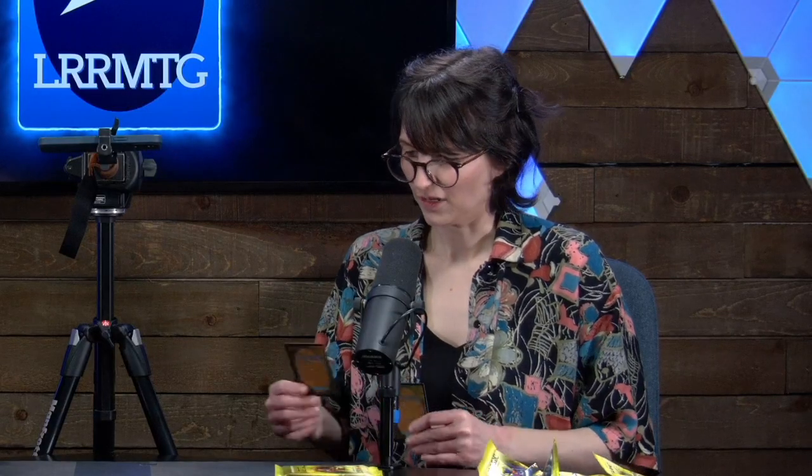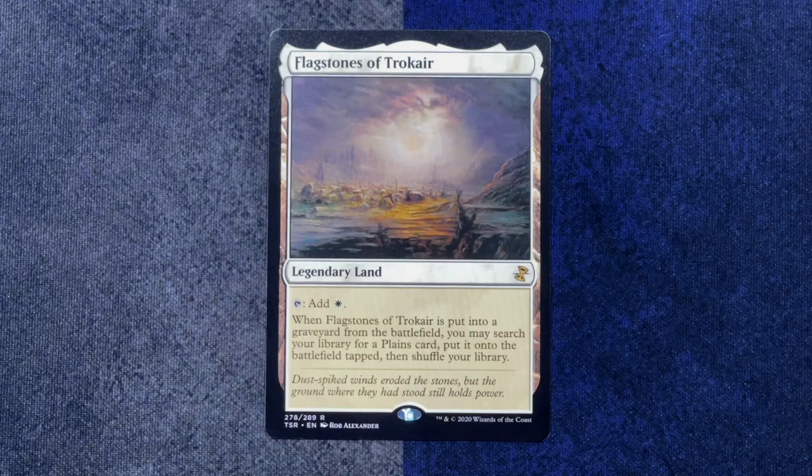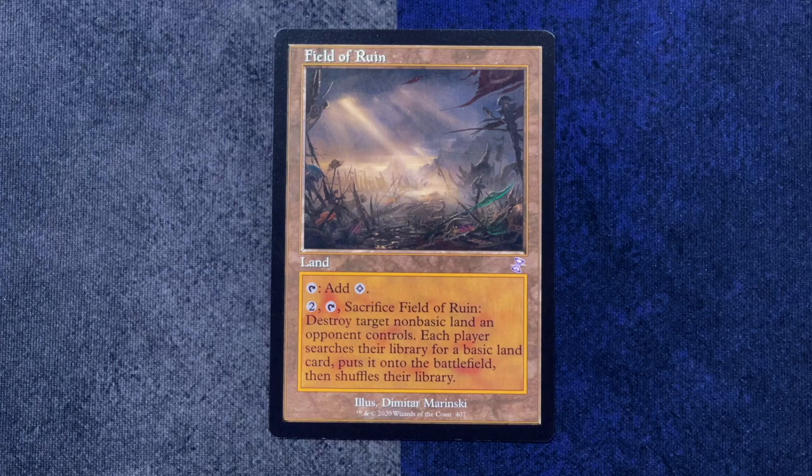We've got our rare Flagstones of Trocaire. I cannot say I'm super familiar with this card — talk to the North 100 folks about Flagstones. When Flagstones of Trocaire is put into a graveyard from the battlefield, you may search your library for a Plains card, put it onto the battlefield tapped, and shuffle your library. It's cool seeing that in the new Legendary frame with the spiky top. I don't quite know how to exploit that card, but I'm sure somebody is extremely excited. Here's a card that's easy to use — that's Field of Ruin. That's awesome.